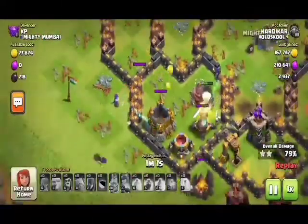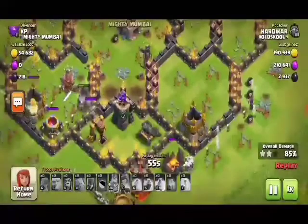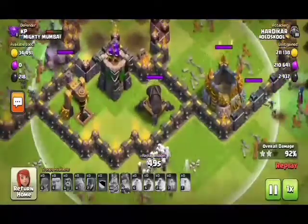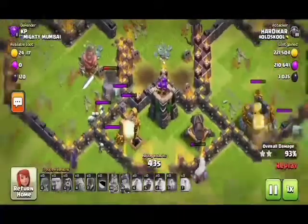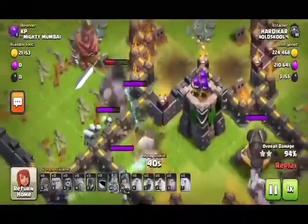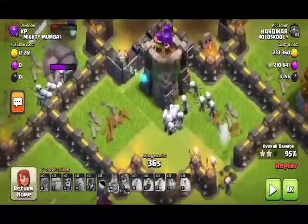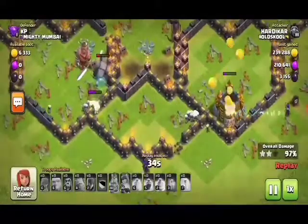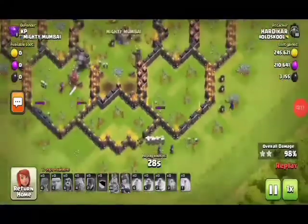The witches are doing very well, but both witches got caught in a spring trap. However, the base will be easily cleared — there's one more witch and its skeletons are doing the cleanup work and distracting the defenses. Here we go, we will get an easy three-star. The golem is taking more and more damage but the skeletons are doing great work. The gold storage is also cleared.